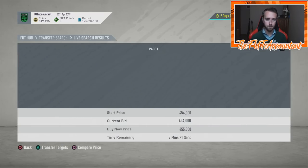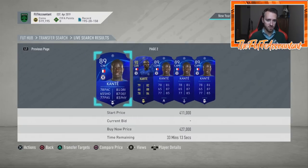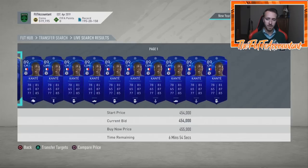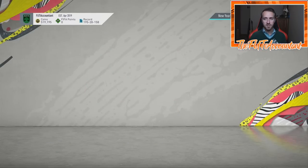I've also seen Moments TOTY Ngolo Kante start to fluctuate in price — he's back up around 460k. I have one listed at 460k right now. These out-of-pack special cards come in waves, and people seeing more Future Stars information every day will trigger a little panic sell — they'll dip and maybe recover a tiny bit. Open bids are a sign of panic selling happening.